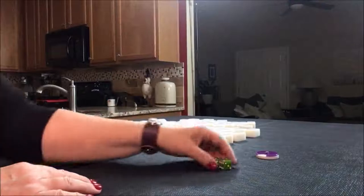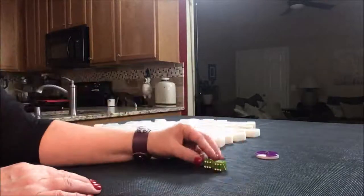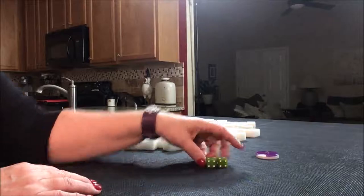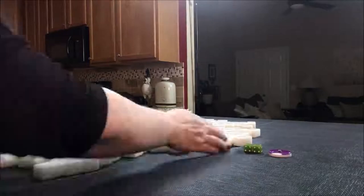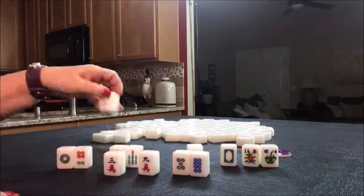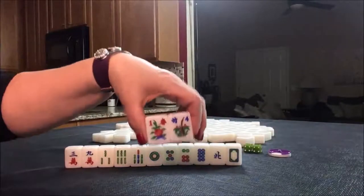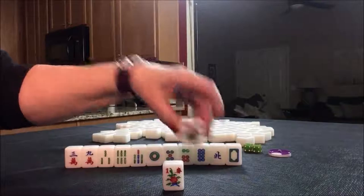We'll roll the dice to see which seat we're in for practice. This time we'll say we're in north seat because I rolled a four. East round, we're in north seat. We have two flowers, a one and a four. So we've got one fawn for our seat flower right there.